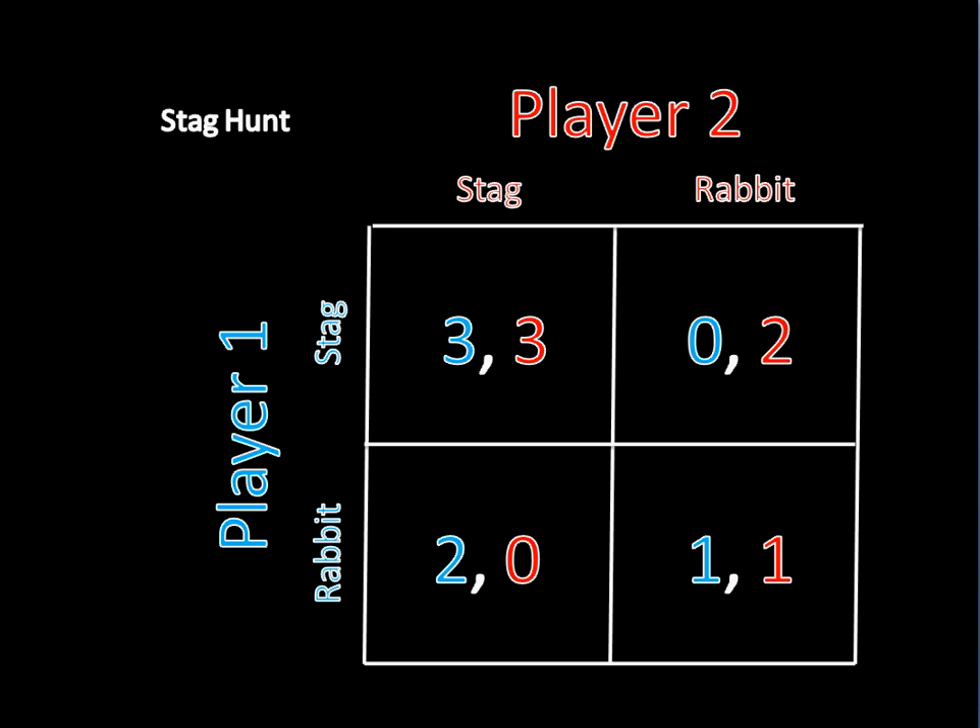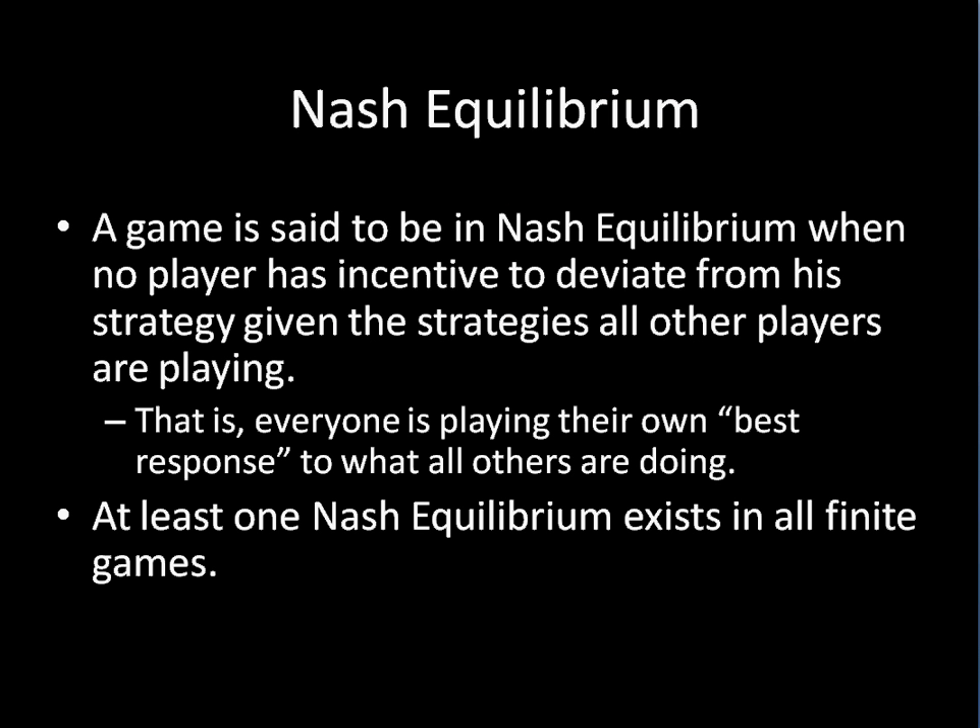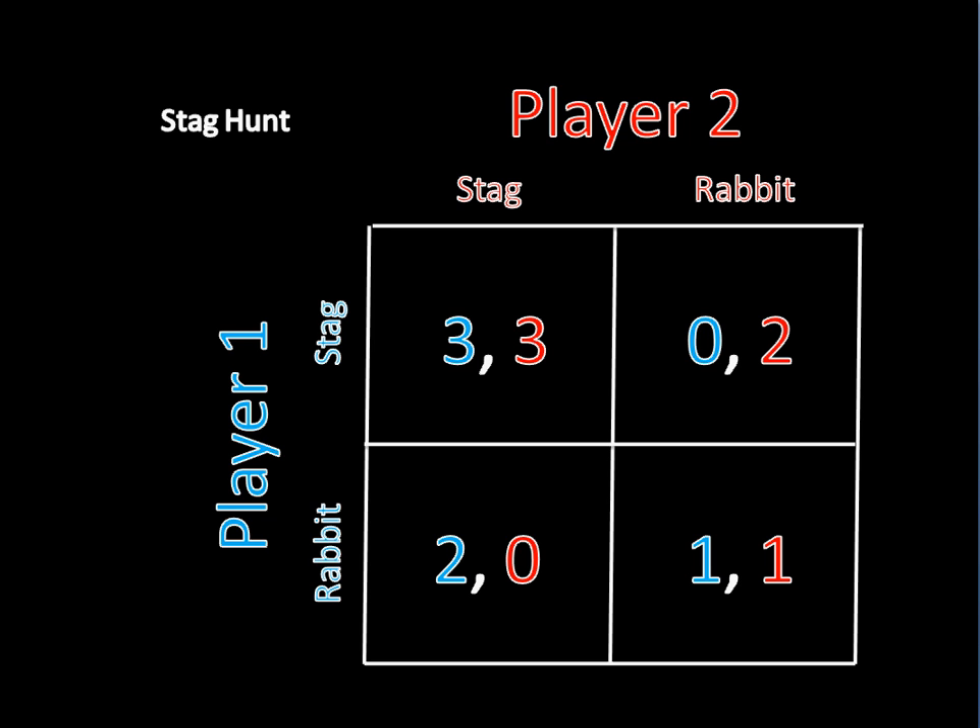Consequently, we must introduce another method for solving games, and that's where you get Nash Equilibrium. A game is said to be a Nash Equilibrium when no player has incentive to deviate from his strategy given the strategies all other players are playing. That is, everyone is playing their own best response to what the others are doing. And there's a rule that says that at least one Nash Equilibrium must exist for all finite games. So what does this mean? Well, let's take a look.